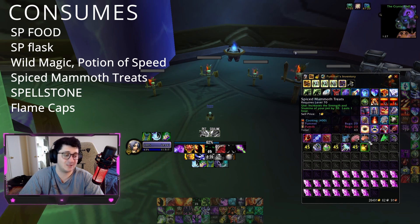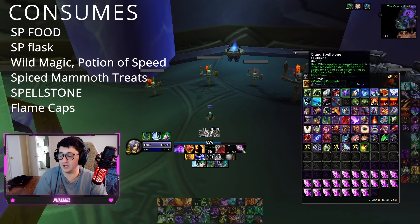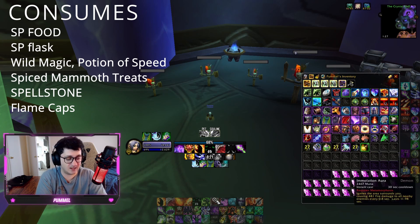We also use Spiced Mammoth Treats, which increase the damage of your Felguard and give it a little bit of extra survivability, which is very nice. We have our Spell Stone, which we generate, so you don't really have to worry about it. We also have Flame Caps. Flame Caps are very nice for execute with Soul Fire damage, and you can also use Flame Cap at the beginning if it's a short fight to get your Immolation Aura and the Flame Cap damage as well.